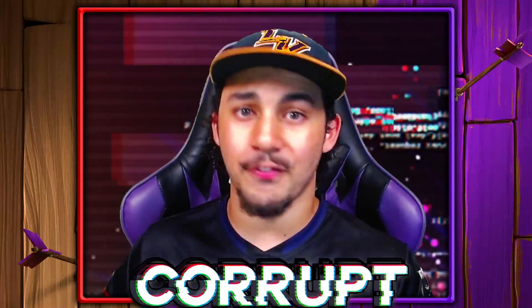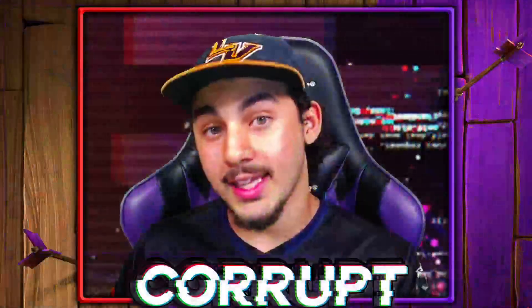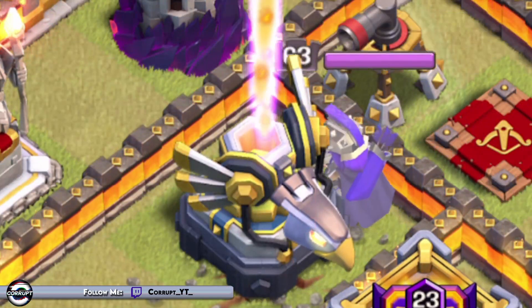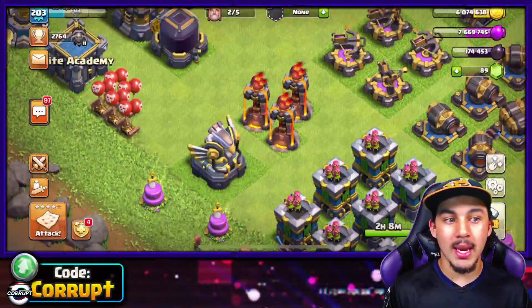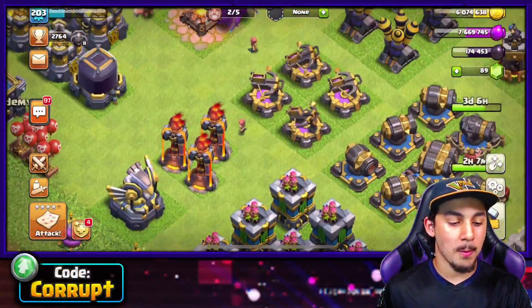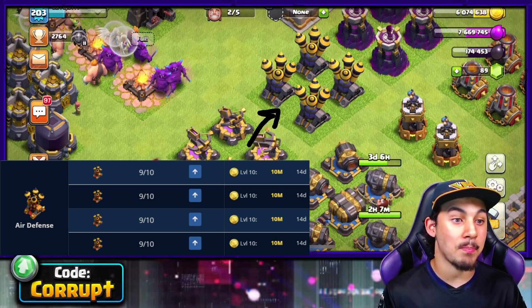Now let's move on to the defensive front. Starting off with the Eagle Artillery — 400 damage per hit is absolutely no joke. This is a very important key defense to upgrade, just alongside the Town Hall, since it is going to be one of the biggest damage dealers if left unattended. Your other main key defenses, such as the Inferno Towers and X-Bows, you should be upgrading. The next major thing to upgrade is going to be your Air Defenses, to be able to defend Dragons and Balloons, along with Lava Hounds.